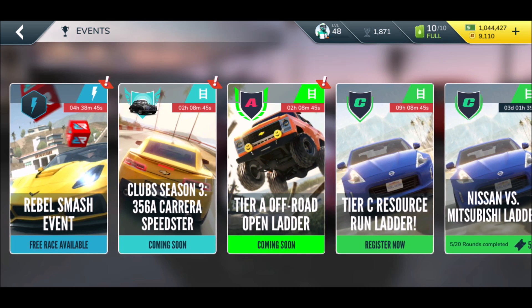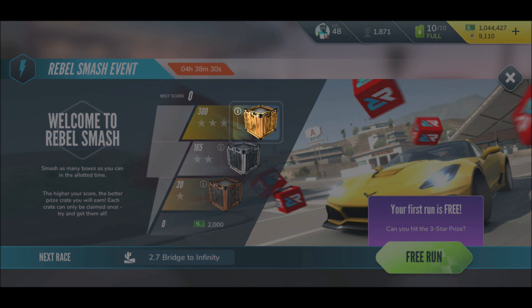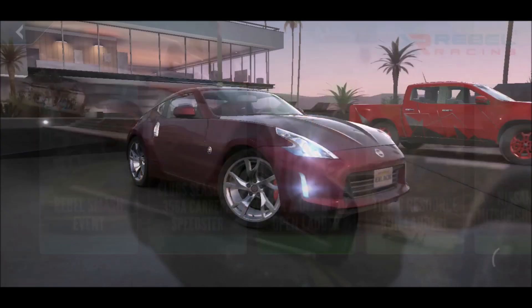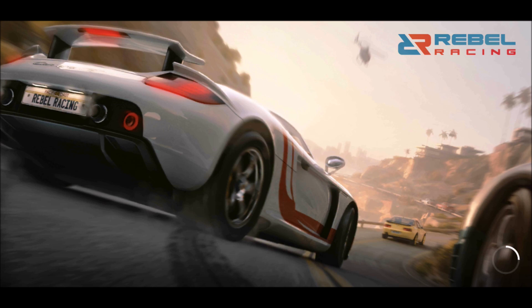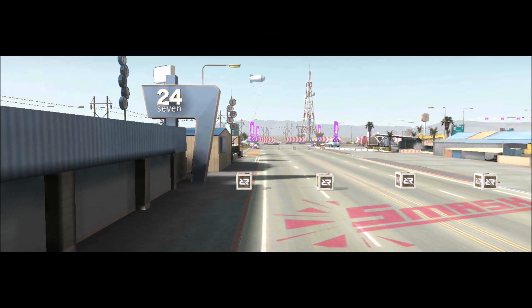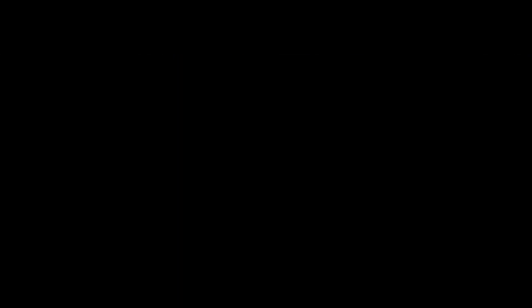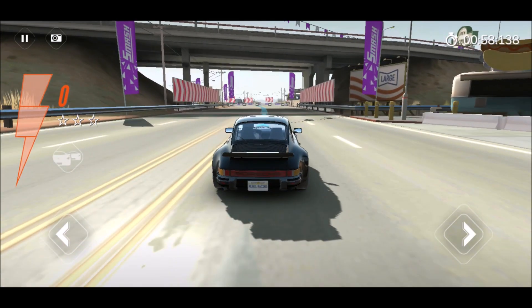The Rebel Smash event is different now. Previously it was an arena mode where you'd drive through boxes to gain points. Now you actually drive on a track. You can win a gold smash crate — your first run is free. It's no longer in an arena; it's on a track, and the boxes are mystery boxes — hitting a box reveals its point value.